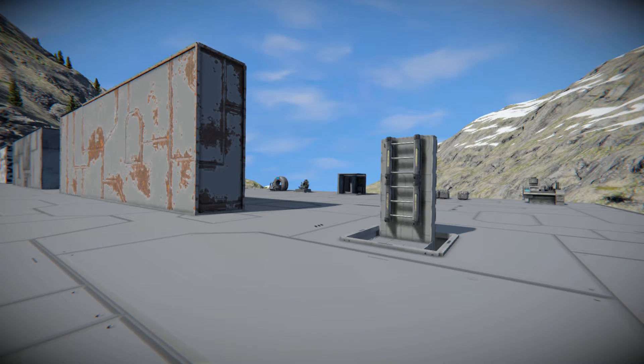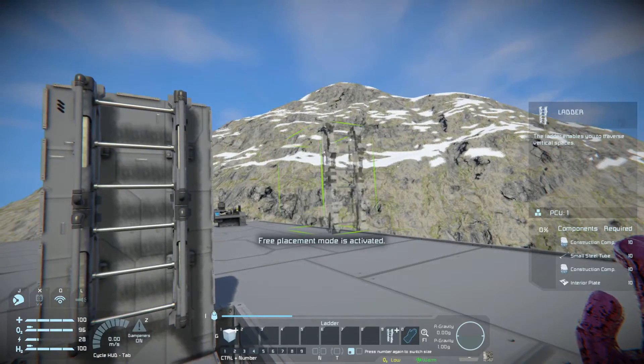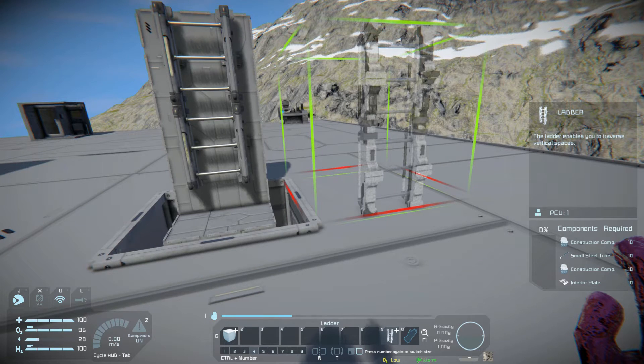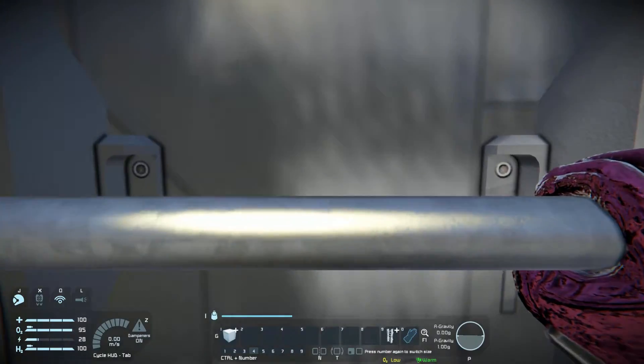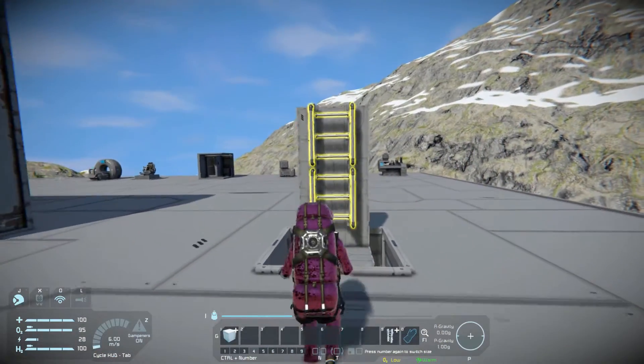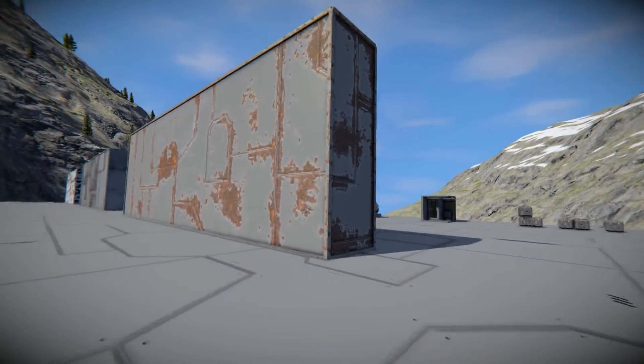The first thing added to the base game is a small block ladder, which is fantastic. I can think of so many situations where I've seen ships that would benefit from having this, because you can't reach the cockpit from the ground without using your jetpack. The small ladder costs exactly the same as the regular ladder: 10 construction components, 10 small steel tubes, 10 more construction components, and 10 interior plates. Exact same size for the exact same cost, and we can just hop on and climb up on a small block grid.